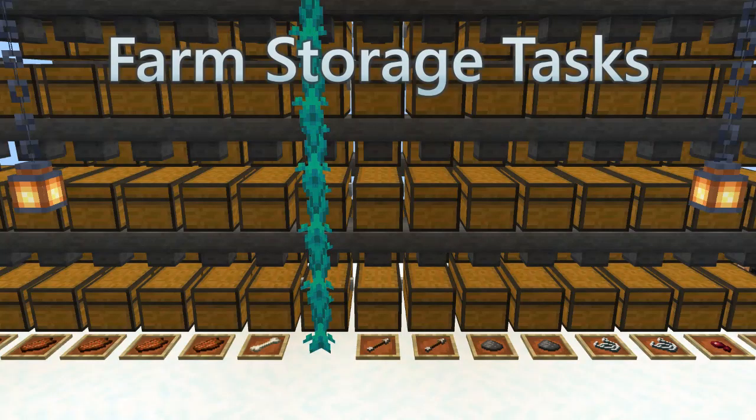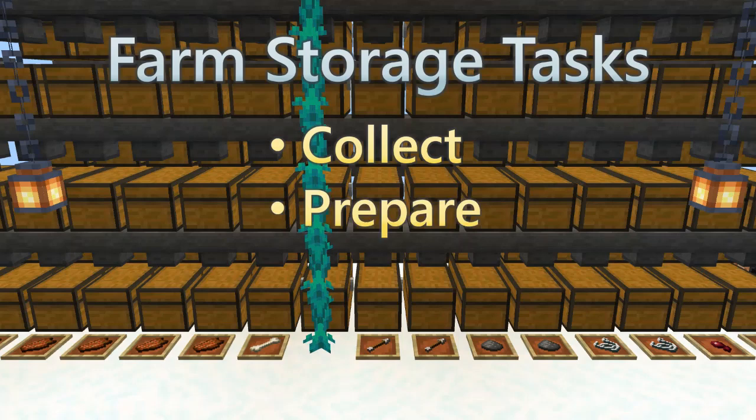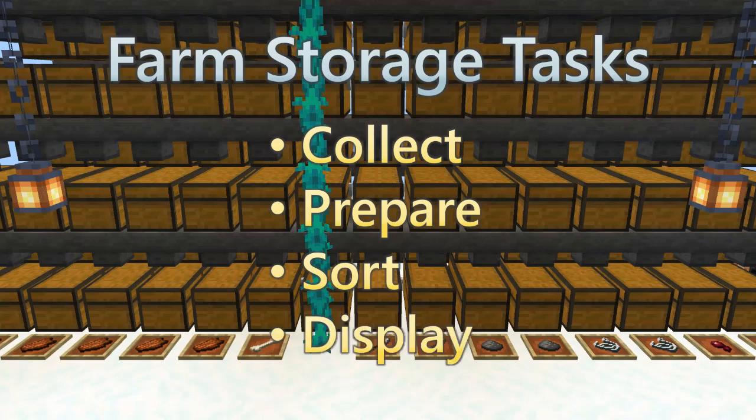Storage for a farm needs to do four things. First, you collect the loot — bring it to one place. Then you prepare the loot for sorting: some kind of pre-processing or general organization that will make sorting easy, effective, and reliable. The third step is to sort, which is where you build item filters. There are a lot of options, some more or less reliable, some more or less expensive. The most important thing is the fit between the filter type and how you plan to collect, prepare, and display the farm output. Which items do you want to keep? How would you like to access them? What layout is easiest to use and nicest to look at?